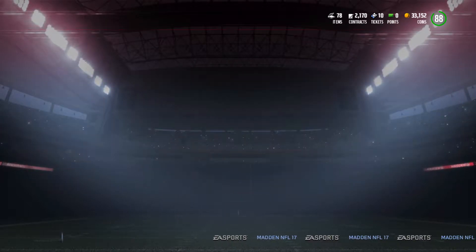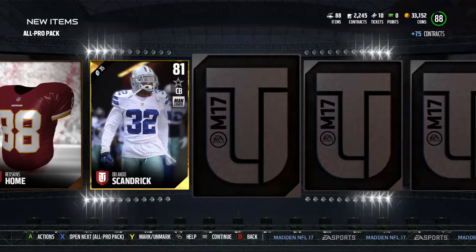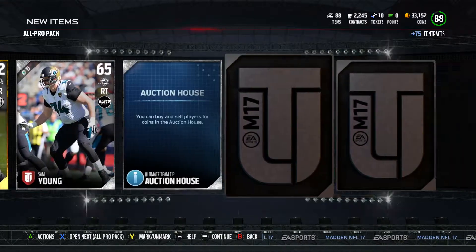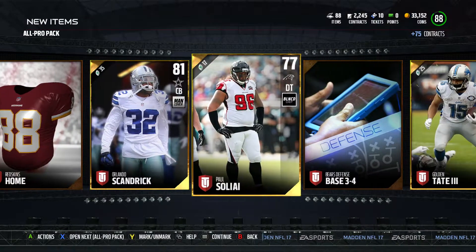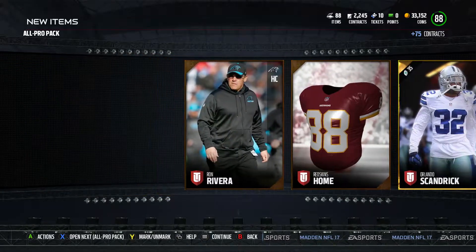We're going to be moving on to the all pro packs. We have five of these to open — surely we are going to get a few elites out of these. We get three gold players in these. We got Orlando Scandrick and Golden Tate — 280 plus players, not bad.